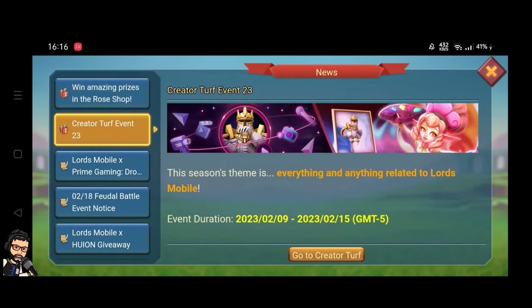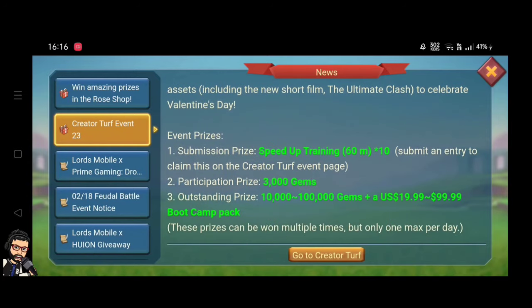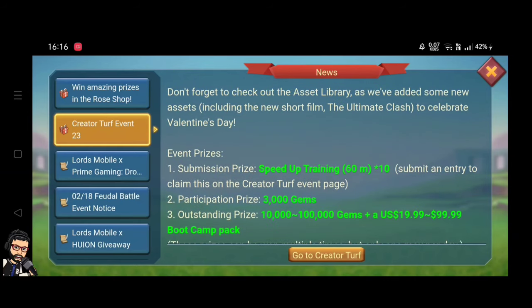To participate in Creator Top, you can enter the picture event by making a picture, or the video event by making a video that is more than one minute long. Fill out the simple form with your email, link, Discord, and a screenshot of your social media. You can submit and win a submission prize of 60-minute speed-ups and 10 training speed-ups.